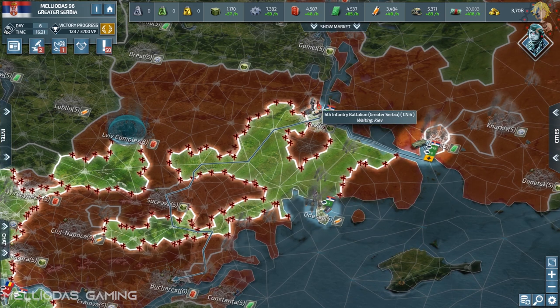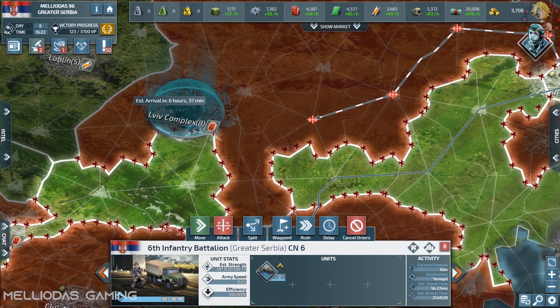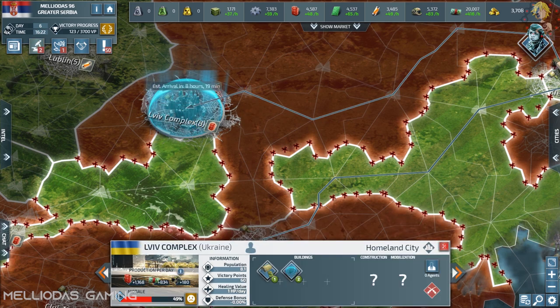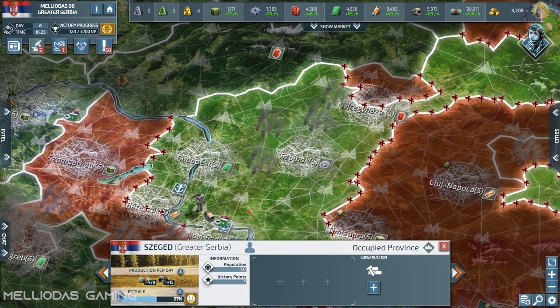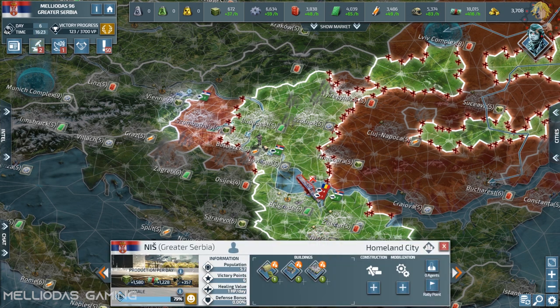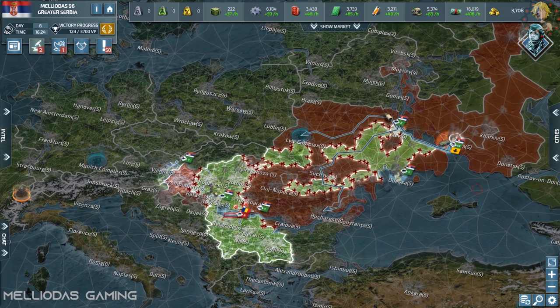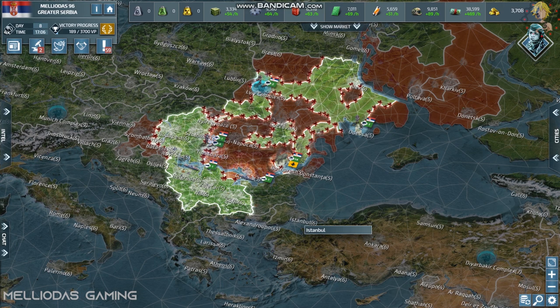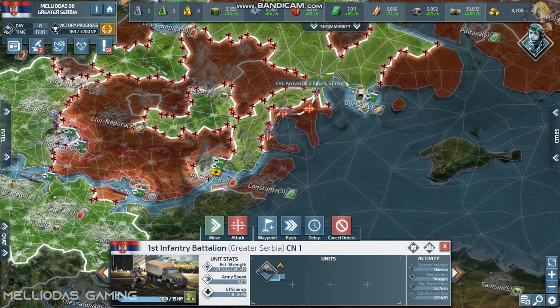The third nation now — let's go to the capital Bucharest. I'm retreating from Ukraine for now because Ukraine is effectively destroyed. I've left his cities as rogue states. Now I need to finish off Romania once and for all, take down Bucharest, cripple his economy, and prevent him from making more units. Bucharest has fallen — this is the third capital to fall to Serbian forces in only day 8 of the game. The Serbian forces are amazing.